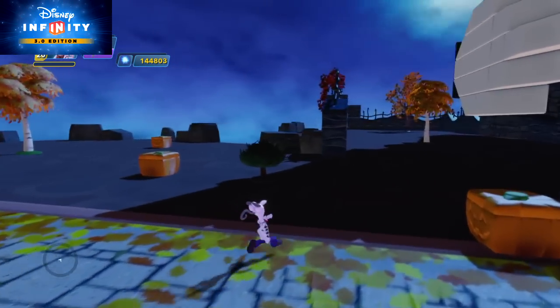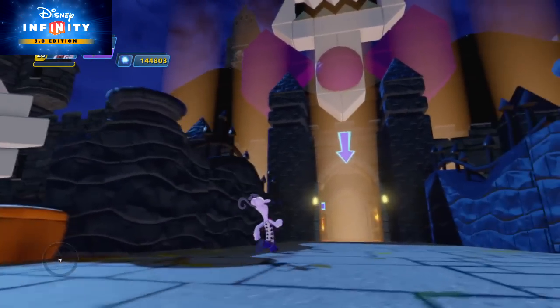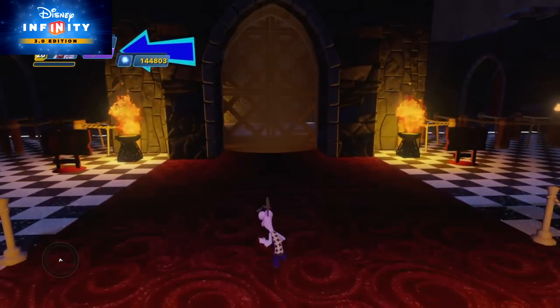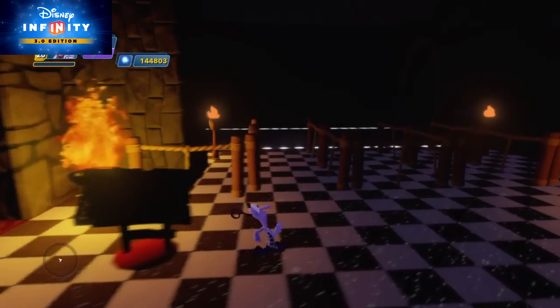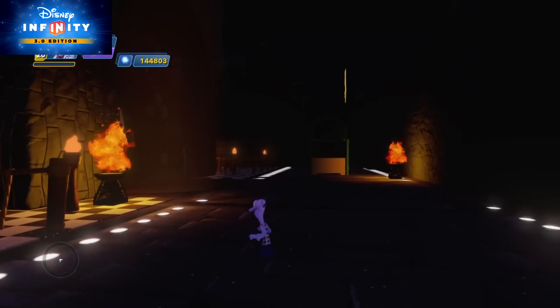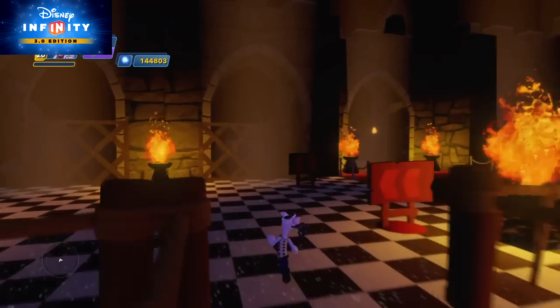I like that — it kind of zooms out. It looks like this is our destination here. I have never played this toy box; I have no idea what we're looking for or what we're doing here. This is kind of cool though — it looks like a ride at an amusement park. That's always fun.